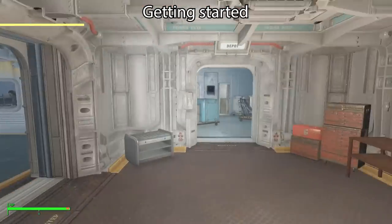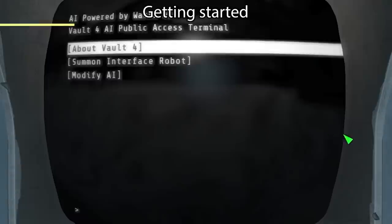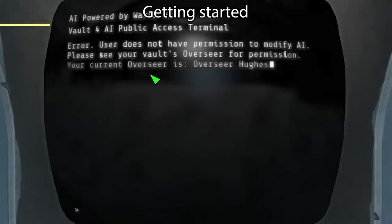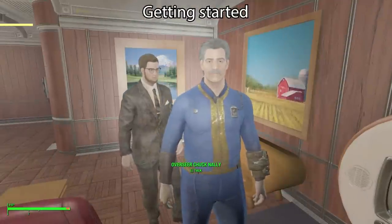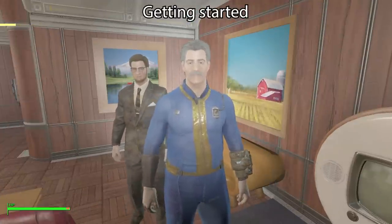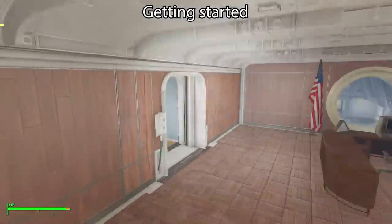Here is the vault, and right here by the entrance is a public terminal you can access. You can learn about Vault 4 but it doesn't give you very many details — it's pretty basic, bare bones. You can try to modify the AI, but you do not have permission to do that. If you try to ask the Overseer to give you permission, he will reject your request — any unauthorized tampering with the public AI terminals is strictly forbidden. So we'll have to do this ourselves.